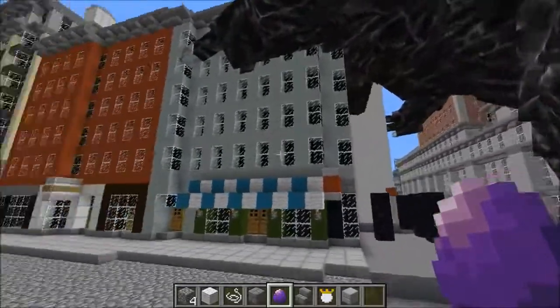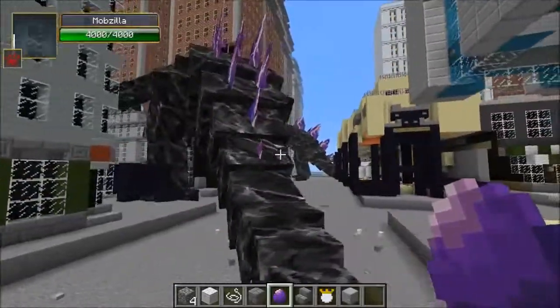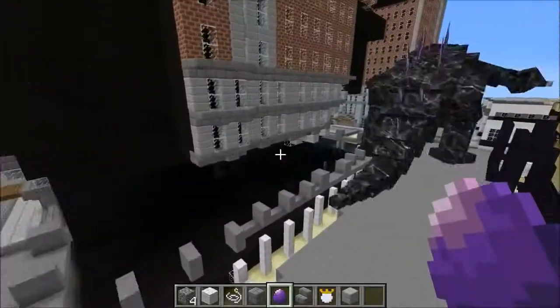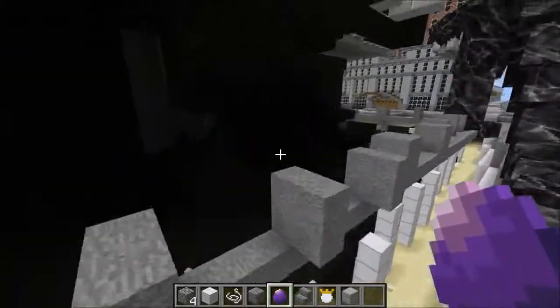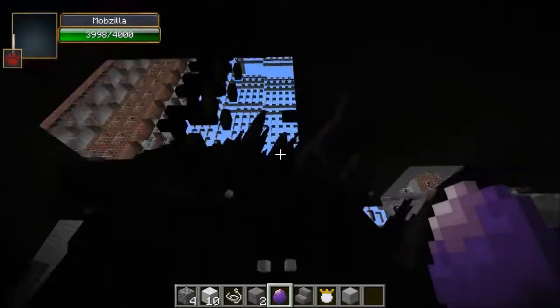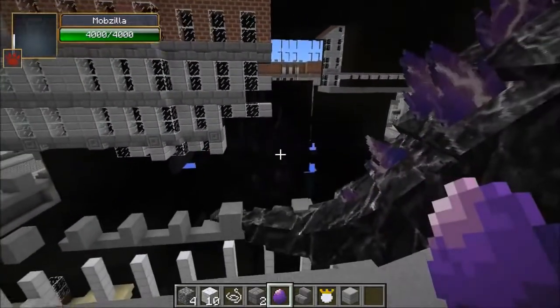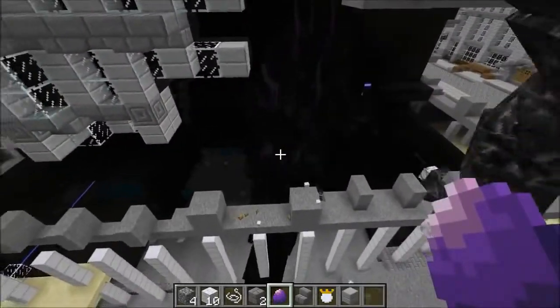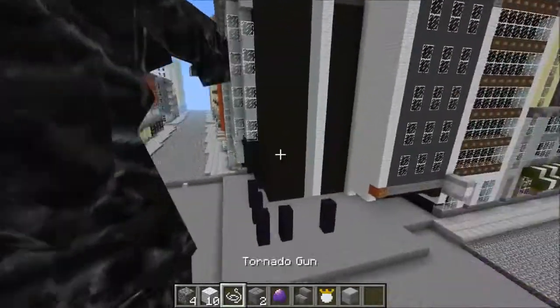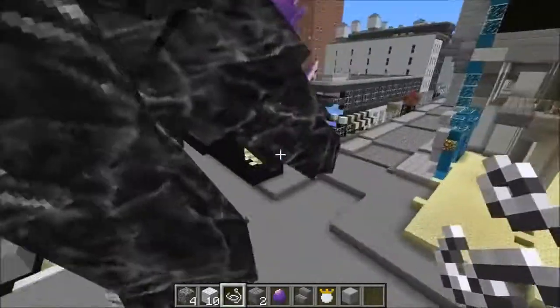All the blocks actually end up on the ground, which is kind of cool. This building's gonna be gone soon. Look at all these mobs in here — mutant zombie! Let's put down Mobzilla inside the building. That's got to be cool. Oh man, he's like underneath the ground now — I think he found the basement.